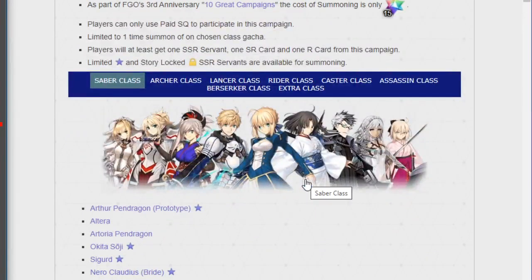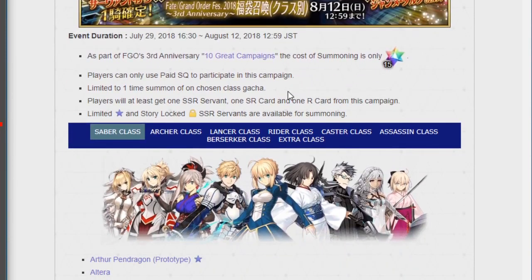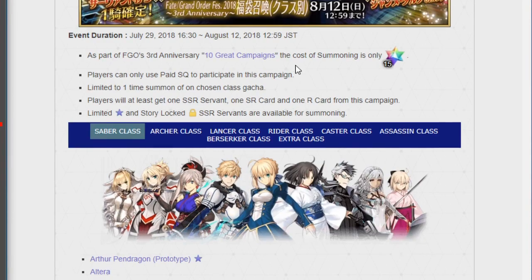Alright, let's get into it. This one is broken up differently — there are 8 banners to pick from and you can only pick one of them. They're all basically broken up into a singular class, except for the Extra class. So here are the ones available for Saber class.